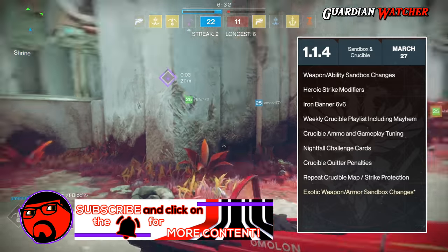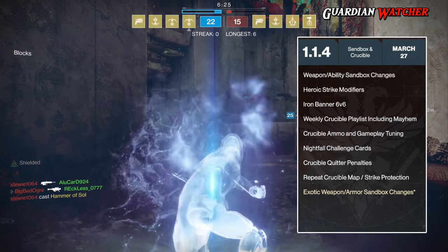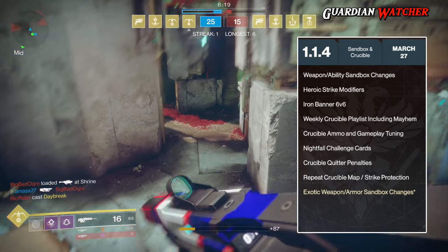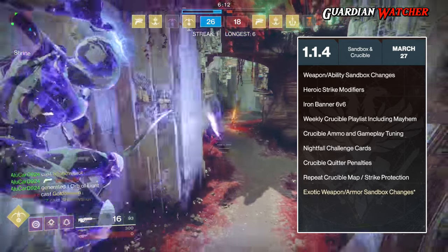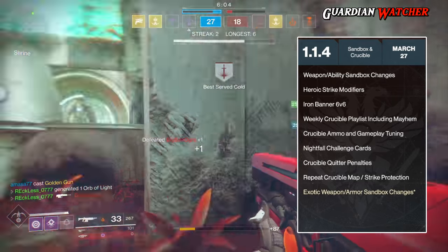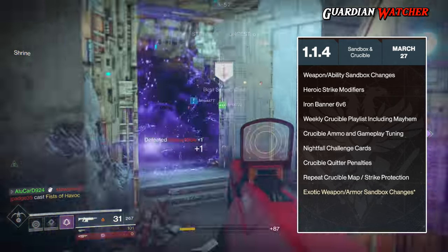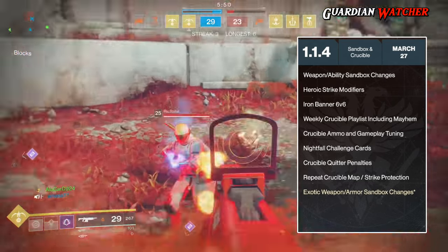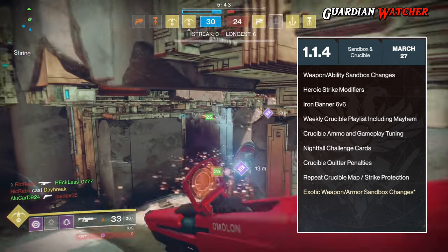As of March 27th 2018, Update 1.1.4 will release, focusing on the sandbox and the crucible. There will be weapon and ability sandbox changes, heroic strike modifiers will be added, 6v6 for the Iron Banner, and a third playlist including the Mayhem game mode. Nightfall challenge cards will be added, penalties for quitting crucible will be added, as well as repeat crucible map and strike protection. This could mean Bungie fixes repetitive back-to-back maps, or it could mean a map from Destiny 1 is returning — we'll have to wait and see. Let me know in the comments which interpretation you think is correct.